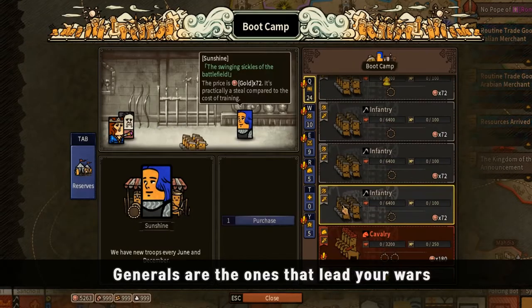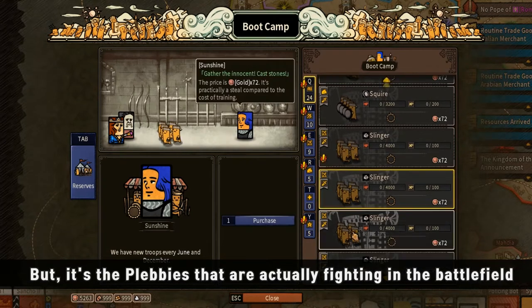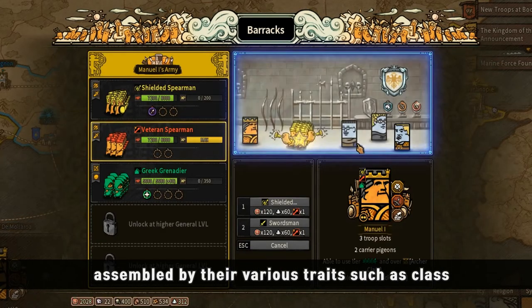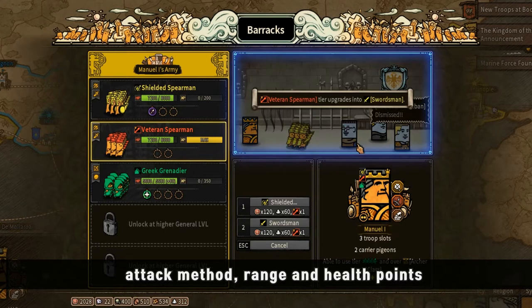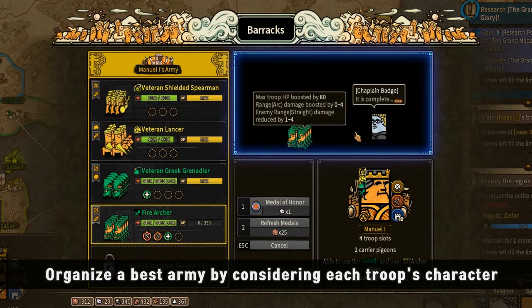Generals are the ones that lead your wars, but it's the Plebees that are actually fighting on the battlefield. To win your wars, Plebe troops must be carefully assembled by their various traits such as class, attack method, range, and health points. Organize the best army by considering each troop's character.